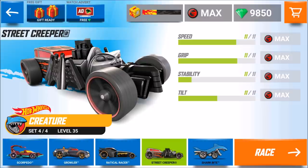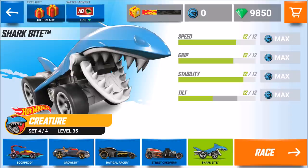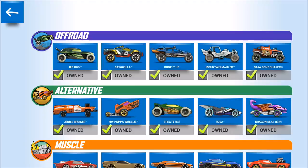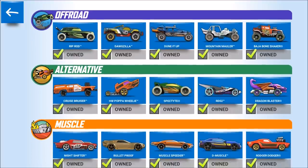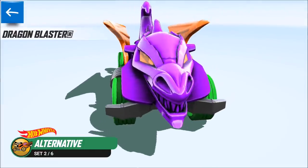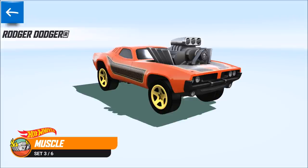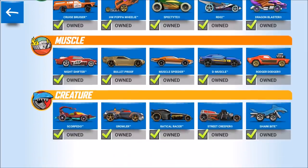In the next episode we will definitely go for Shark Bite. The last car is always one of the most beautiful ones, and Shark Bite is iconic. Looking at the gallery: the Moon Shaker is okay, the Dragon Blaster is spitting fire — what else do you want? And the Roger Dodger is a top-notch muscle car, very short and very strong.